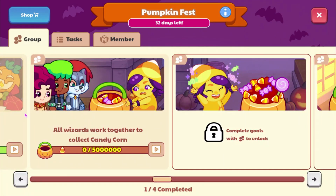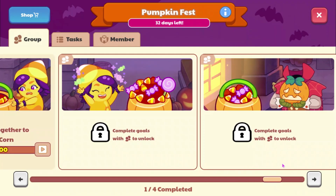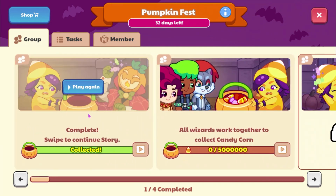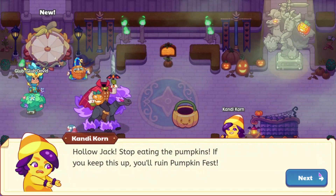The first goal is going to be to collect 5 million gold. Then the next one will be 'complete goals with people to unlock,' and the final one will be 'complete goals with players to unlock.' The first one was 'complete swipe to continue story,' so I guess that was just the intro.